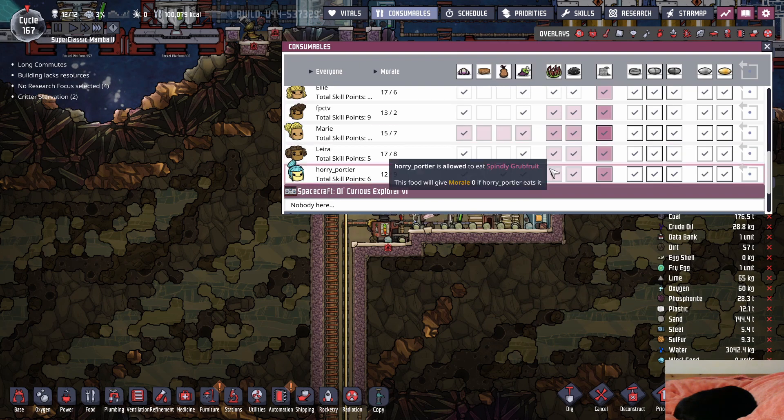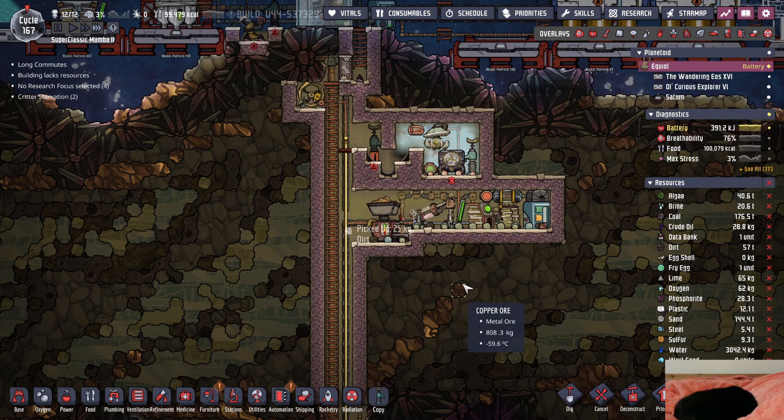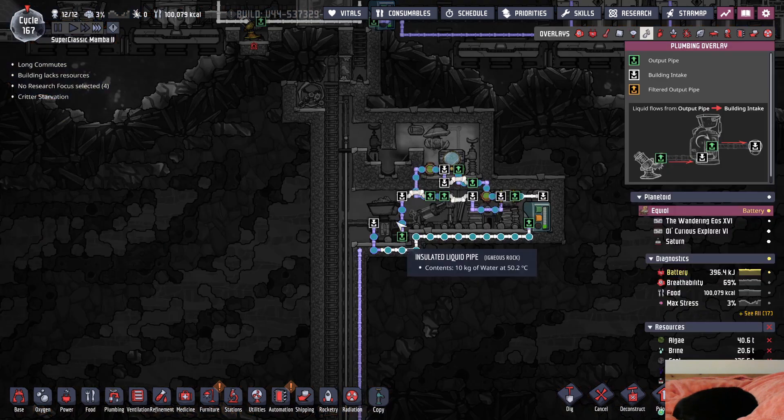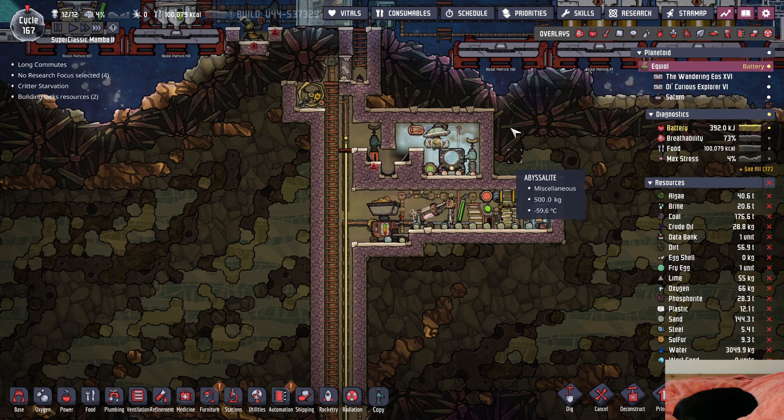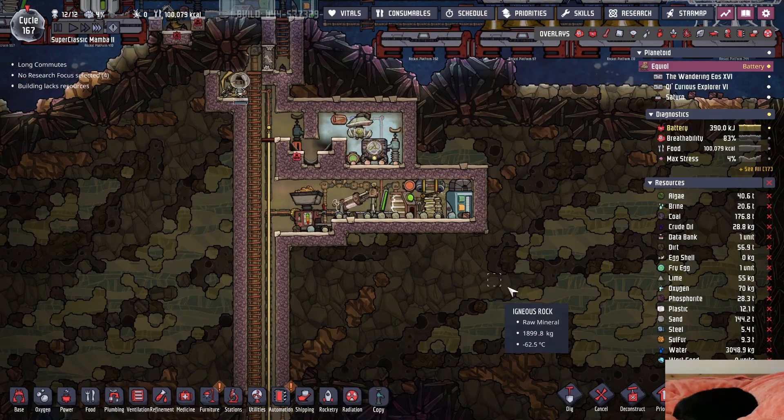Gonna eat all the muckroot - we gotta ban Hori from eating that. The thing about muckroot is that they don't actually prioritize eating it, which is impressive because it's a negative one, so anything that's positive, even if it's low quality, they would eat that more than the muckroot. But they will always eat that over meal lines, 100%.